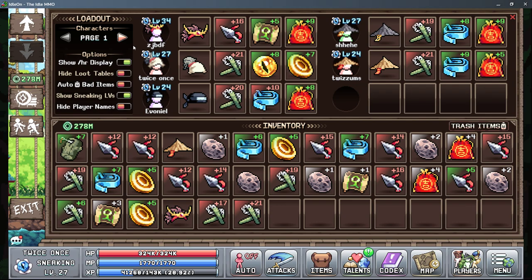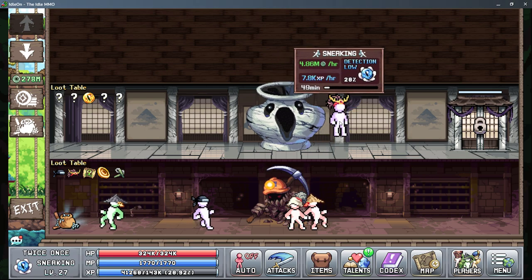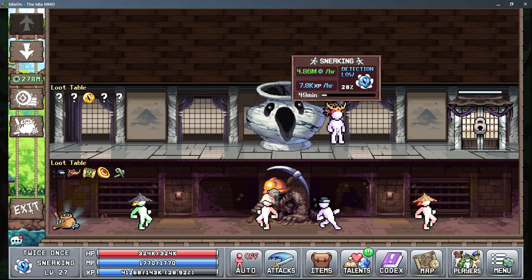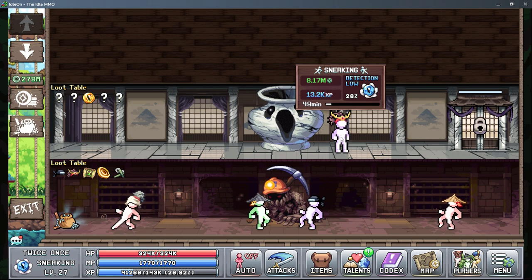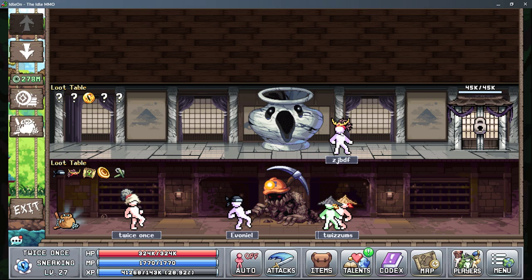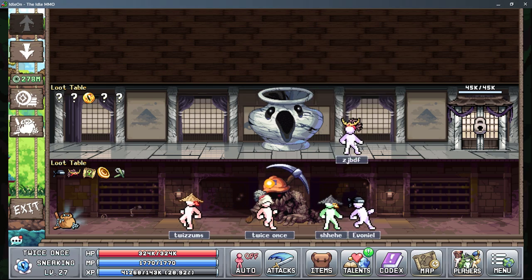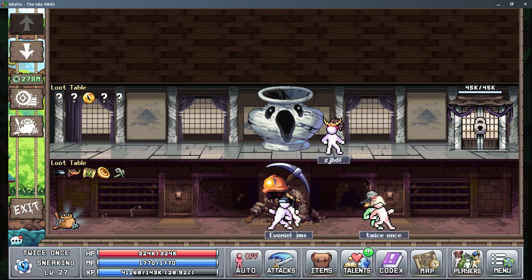Now just going over a few options here. Show our display — I still don't know what this does. You can see it has something to do with this: it shows 4.86 million jade coins an hour, but when I turn it off it says 8.17 million, which is nearly double. I really don't know what this means, but if anybody knows then just tell me in the comments because I would like to know as well.